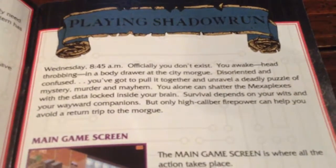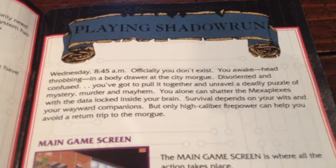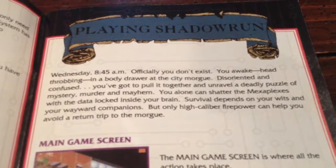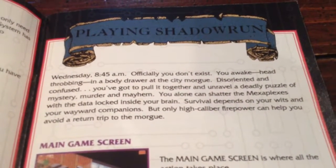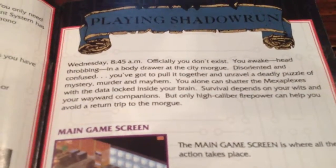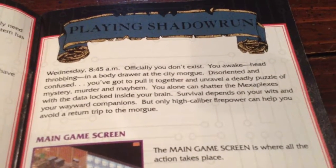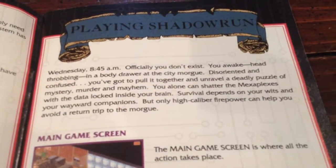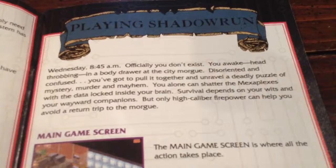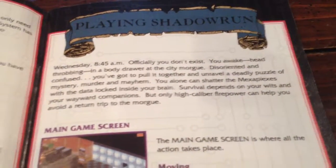Officially you don't exist. You awake, head throbbing in a body drawer at the city morgue. Disoriented and confused, you've got to pull it together and unravel a deadly puzzle of mystery, murder, and mayhem. You alone can shatter the megaplexes with the data locked inside your brain. Survival depends on your wits and your wayward companions. But only high caliber firepower can help you avoid a return trip to the morgue.